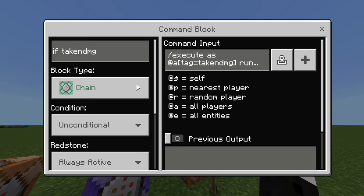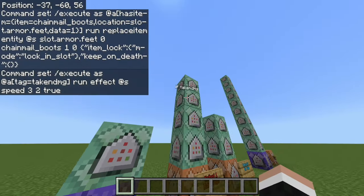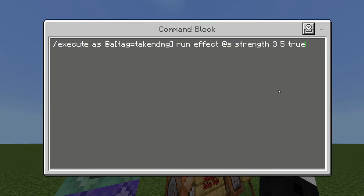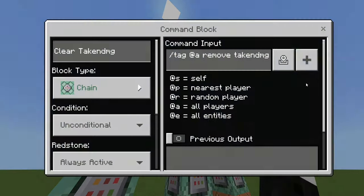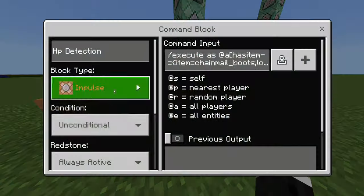Now if they have this 'taken damage' tag, you can do whatever you want. Here I'm affecting the player with speed, and I'm also giving them strength. And then at the end of this process, I just take away their tag. Let's demonstrate it.